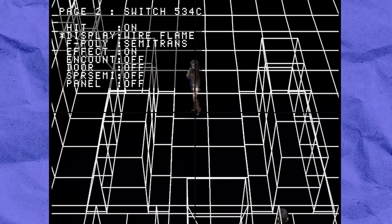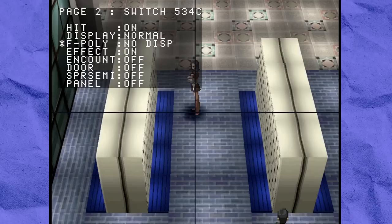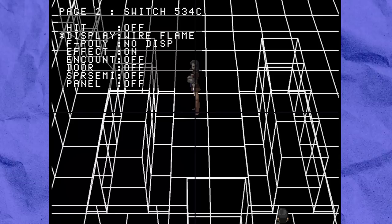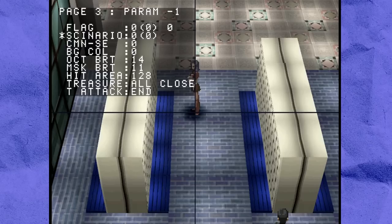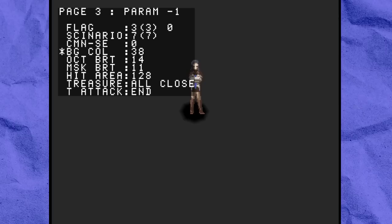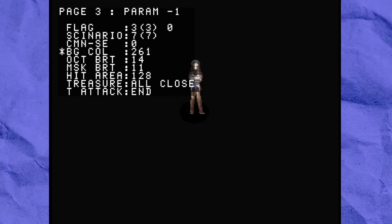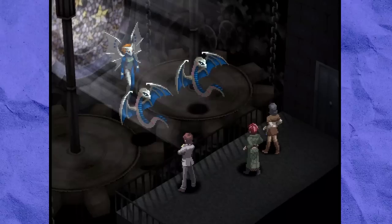You can also turn off doors, hide the HUD for clean footage recordings, and switch between normal and wireframe view. F poly lets you toggle the visibility of walls and 3D objects obstructing the camera — making them invisible, semi-transparent, or completely opaque. You can brighten the background void color to a blinding white, and interestingly, chests can be set to all opened or all closed. A lot of the other stuff I played around with didn't seem to do anything, so let's get into battles.